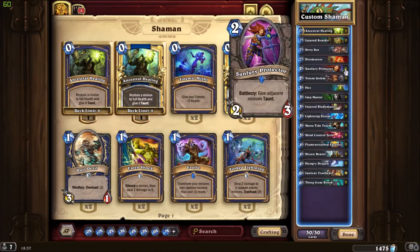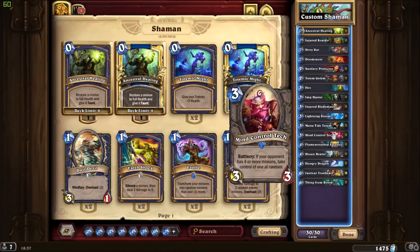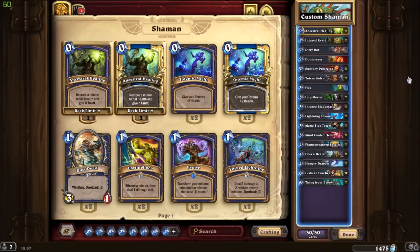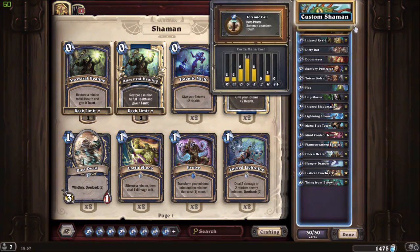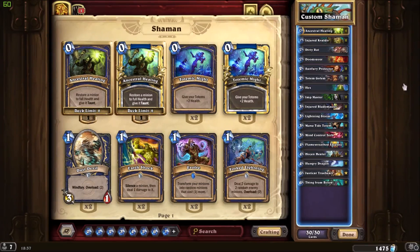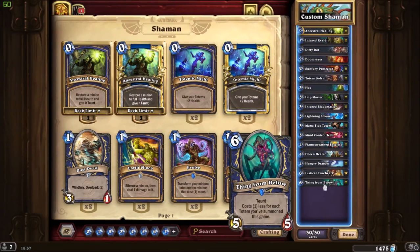You can also use Farseer Protector with Totem Golem or with Faceless Manipulator — Faceless provides a huge body and will be really solid against the enemy to protect you. Since you will be using your hero power a lot, the two Totem Golems make a lot of sense in this deck.